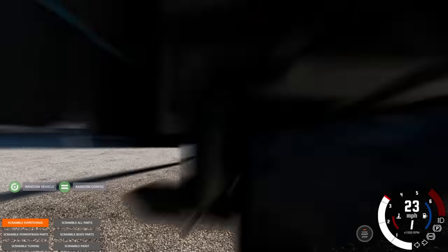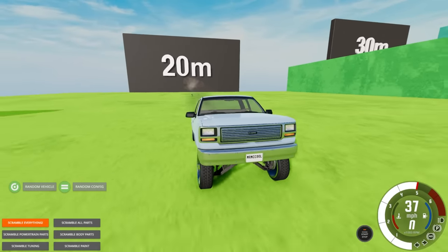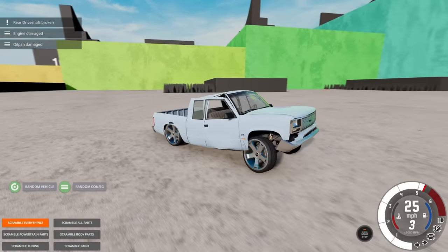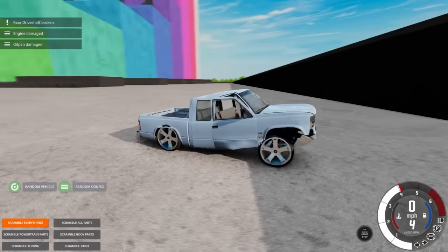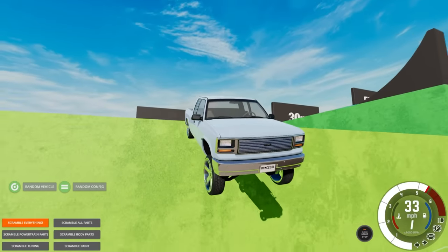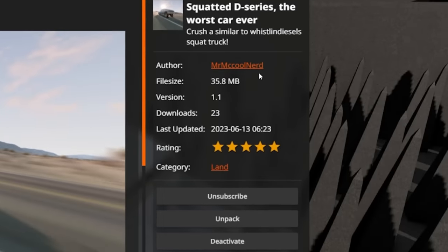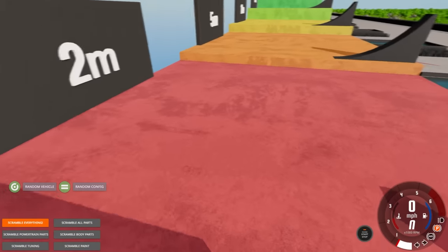It survived 10 meters! Let's go to 20. Did we find the ultimate cheap vehicle? I really hope this fails. It still drives — oh, the rear driveshaft's broken. Okay, we'll give it one more chance. Always give it two shots on the drop if it breaks. At 20 it's broken, yes. Here's the mod creator of this one — the squatted truck made it to 10 meters. Honestly, I'm surprised.